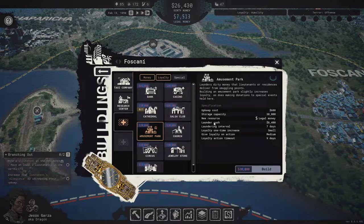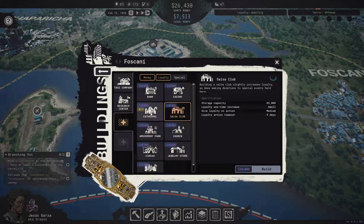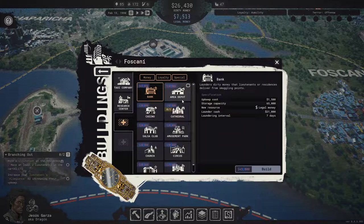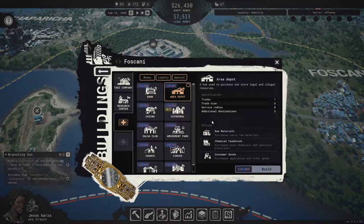Just flipping through these to see what they do. New resource: legal money. This doesn't even do anything — it's Salsa Club. Loyalty, one-time increase. Gives loyalty on action. Legal money... Special. Area Depot — a hub used to purchase and store legal and illegal resources.